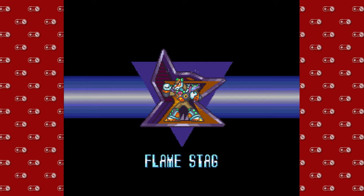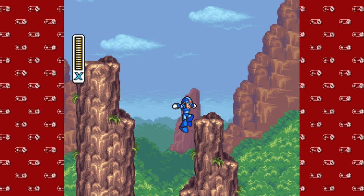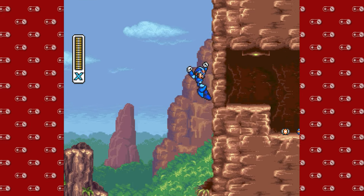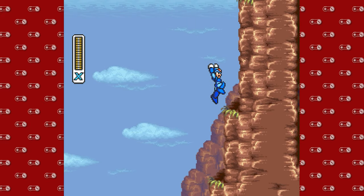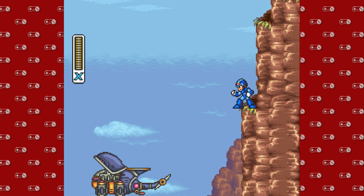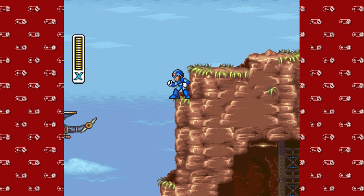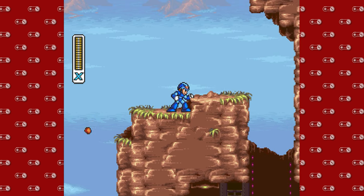I don't know if this is what the Flamestag is supposed to look like — I recall it having red flames coming out of its head, but I could be wrong. This stage is a little tricky, the Volcanic Zone. The way I'm going to go about doing this is pretty cumbersome, but the plan I have in my head seems to work out. So we have this kind of rhino beetle robot here that is following us up this mountain.